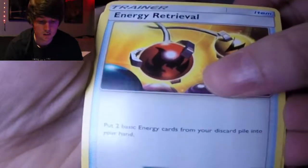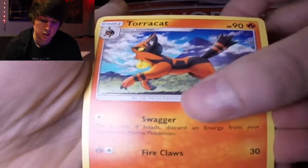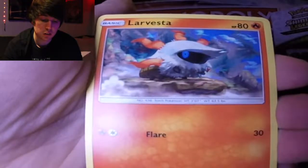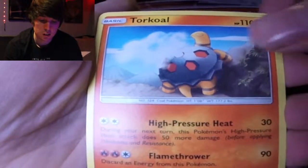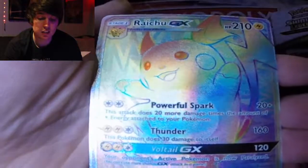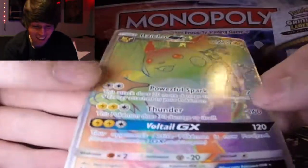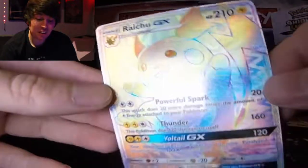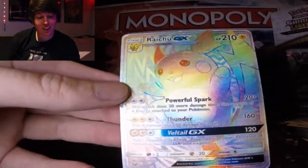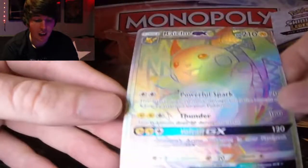Energy, energy retrieval, warp energy, for Alligator, Torracat, Torracat, Breloom, Minun, Larvesta, Torracat, Gullet reverse — and our last card for this episode is... rainbow rare Raichu! Oh my god, yes! Secret rare Raichu — this is exactly what I wanted. I love Raichu. This is so good, oh my god!